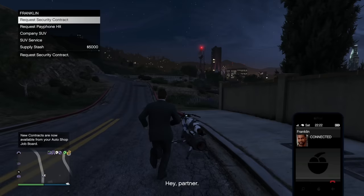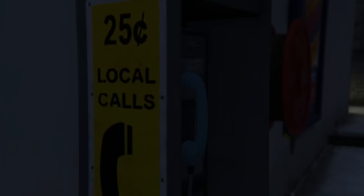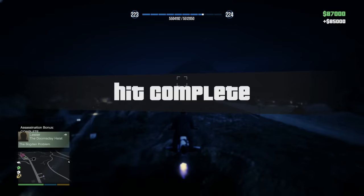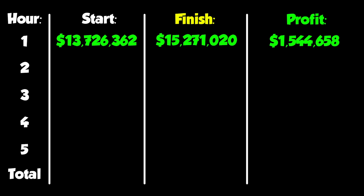With about 8 minutes until the 1-hour mark, we're going to do something we'll be doing a lot over the next few hours — payphone hits from Franklin. These are some of the best ways to make money in the entire game. They shouldn't even take 5 minutes, and if you complete the challenge, you're going to get $85,000, which is insane. I smashed one out, got the payout, plus an extra $2,000 good behavior bonus, and that was our total after the first hour.